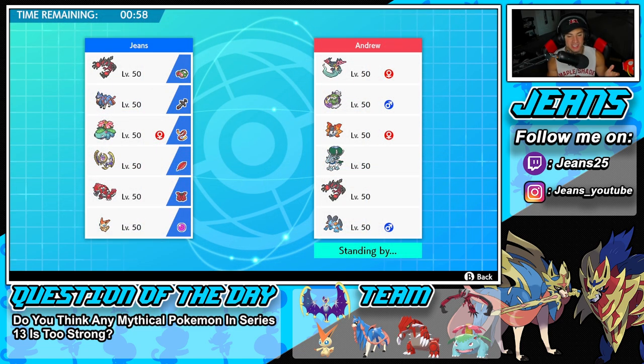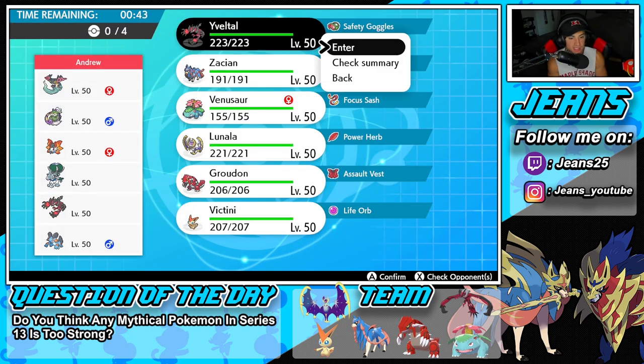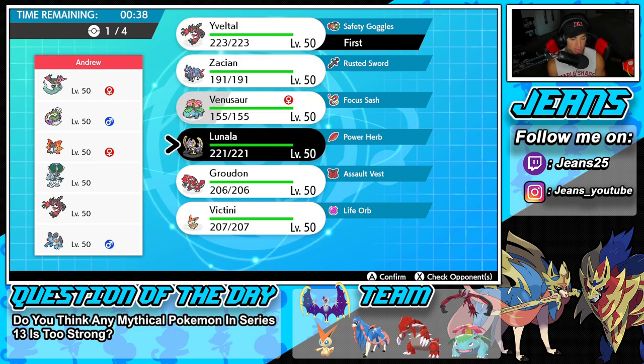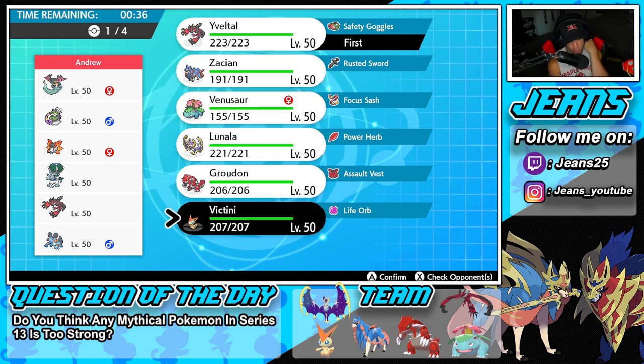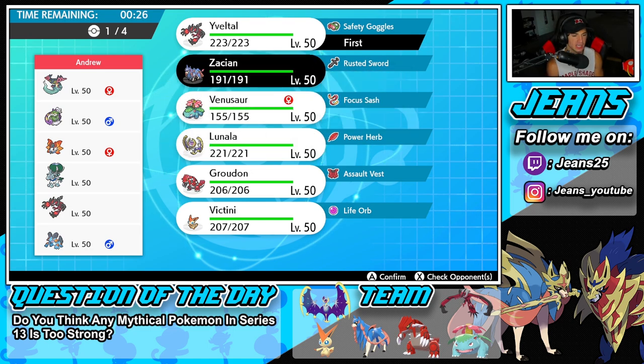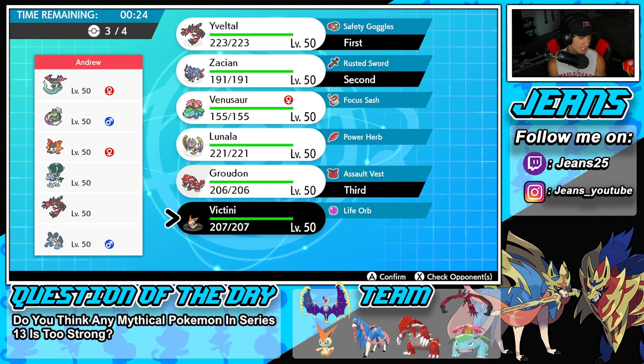First battle coming at you guys — we're going up against a team without a mythical Pokemon. Hopefully we can get started off on a strong note. He's got Dragapult, Tornadus, Volcarona, Calyrex Ice Rider, Yveltal, and Swampert. I want to lead my Yveltal because it can set up Tailwind and counter that Calyrex from setting up Trick Room. So I'm going to go Yveltal alongside either Lunala or Zacian — I kind of like Zacian, then going Groudon and Victini in the back.